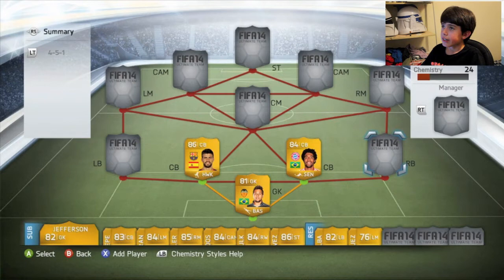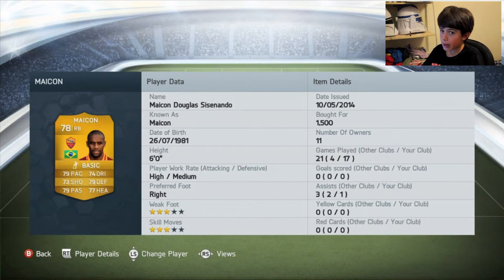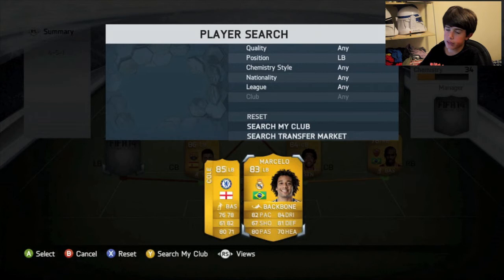Now to the right-back. A lot of people would think I'm going to put Dani Alves in here, but I'm not — it's going to be Maicon. He is such a quality right-back, guys. He's so cheap — 1,500 coins — and I just love him. His stats aren't the best, but they are still very good: 79 pace, 73 shooting, 79 defending, 77 heading, 74 dribbling, 79 stamina — all in the 70s. He's just a really good player. You could get Dani Alves if you want, but that would be a more expensive option and would drive up the cost of the team.